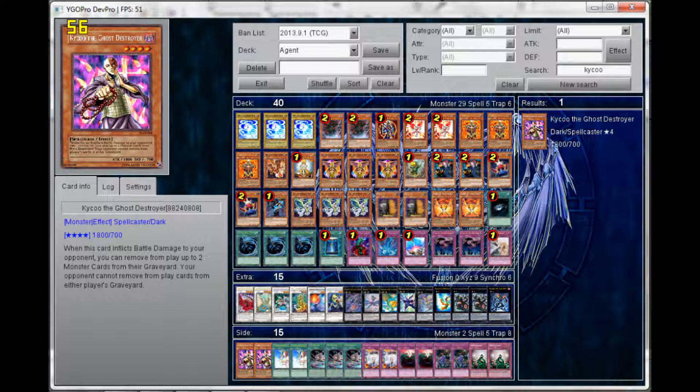Against Prophecy, Kycoo the Ghost Destroyer is really good — it shuts off their Spellbook of Fate plays. DNA Surgery shuts off all their Fate plays as well and breaks the synergy with their spellcaster monsters. Mental Drain is also in there — they can't use Priestess from their hand, so that's another way to go.